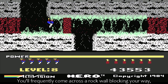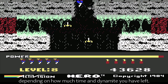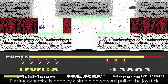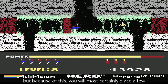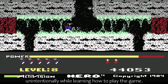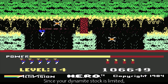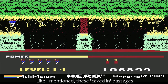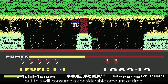You'll frequently come across a rock wall blocking your way, which you can shoot or blow up, depending on how much time and dynamite you have left. Placing dynamite is done by a simple downward pull of the joystick, but because of this you'll most certainly place a few unintentionally while learning how to play the game. Since your dynamite stock is limited, you need to be mindful of which walls you blow up. These caved-in passages can also be shot down with the laser cannon, but this will consume a considerable amount of time.